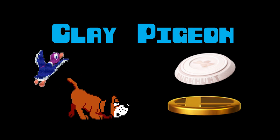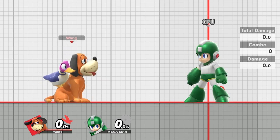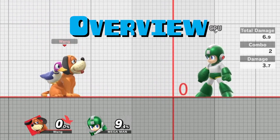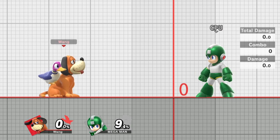Hello Degenerates and welcome to another Duck Hunt Guide. Today we're going to be talking about Duck Hunt's side-B, which is the Clay Pigeon. This move is Duck Hunt's best combo starter — not only does it lead to high-damaging combos upwards of 50%, but it also leads to some very solid kill confirms, probably the most consistent ones that Duck Hunt has out of his entire kit.